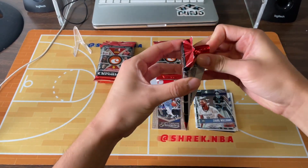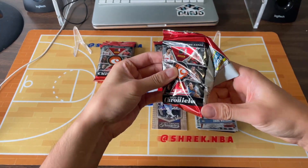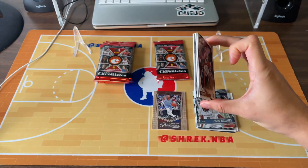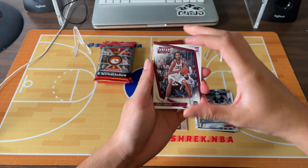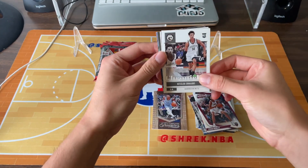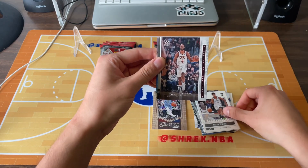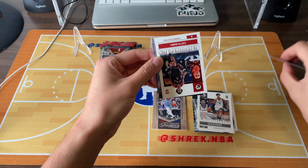One of our boxes that I opened — if you check out the other video — is the XR Rookie Patch Auto. So it'd just be comical if we got another XR Zaire autograph. Evan Mobley, Kessler Edwards, Evan Mobley again. No numbered cards.